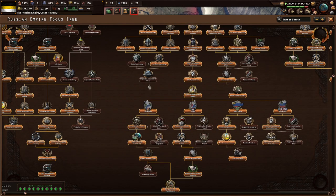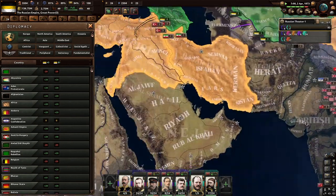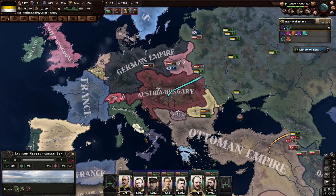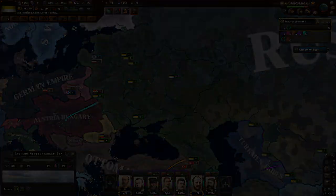Well, technically not, since we still need to do this class. I'm not really sure if anything's going to really happen. I'm sure as soon as I fade out we'll go to war with someone. I guess we'll see what happens. I'm not really sure how much more there is of this campaign if there's no focus tree — we'll see in just a little bit.